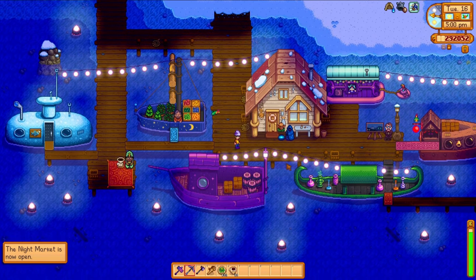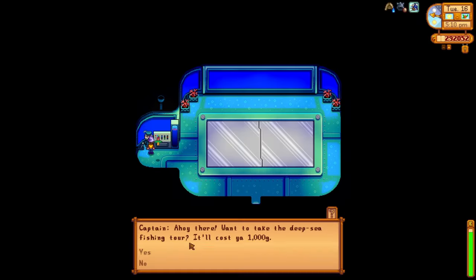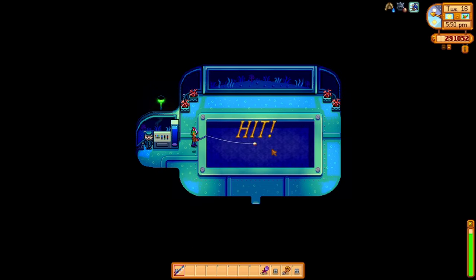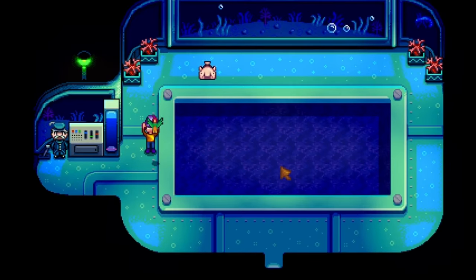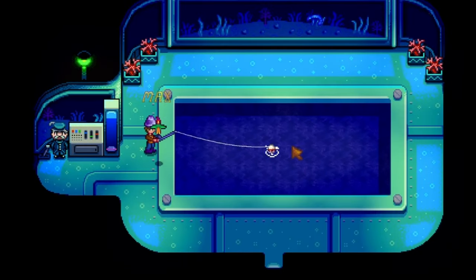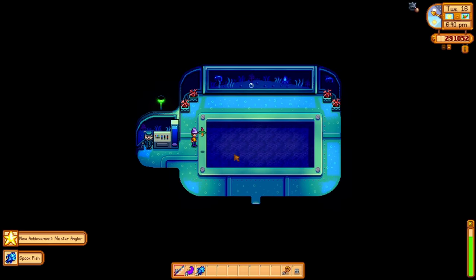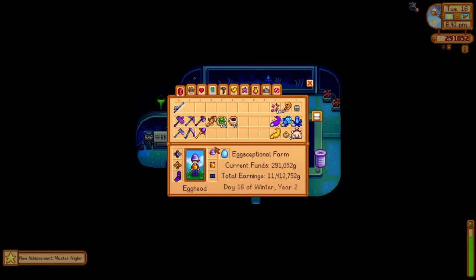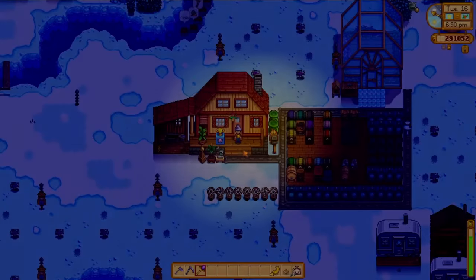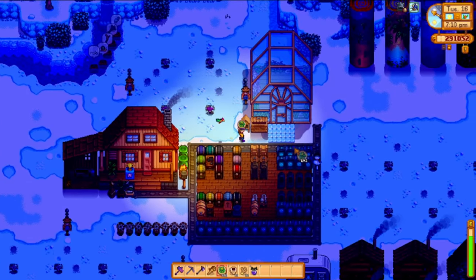The fish I need to catch are actually at the bottom of the submarine ride at the night market. For a thousand gold, this guy takes us down to the bottom of the ocean where a couple of unique fish lie. The first I catch is the lovely blobfish — if you're unaware of what a blobfish is, I suggest a quick Google; they're strange little creatures. The next one I hook is the spookfish, and I have really egg-citing news: Master Angler achieved. I have now caught one of every single fish, with a couple of exceptions — once I get the Extended Family quest from the key room again, I'll come back to those.